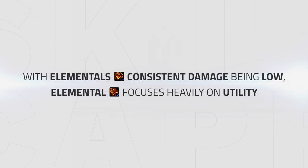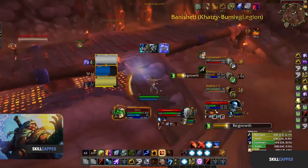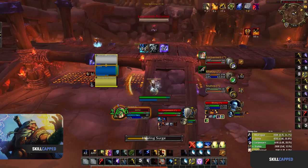With consistent damage outside of your burst windows being quite low, Elemental focuses heavily on utility. A huge part of this is the ability to provide your team with strong casted off-heals in the form of Healing Surge, which should almost be part of your rotation — look to help your healer out whenever needed. Here we can see Jaime's Priest in a full trap. He knocks the DPS away and instead of doing damage he prioritizes topping himself with Healing Surges, as him and his team are in between setups, needing to preserve mana by topping himself with his own Healing Surge.